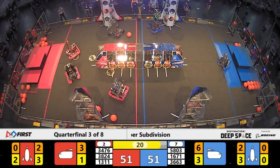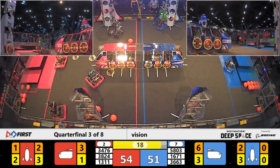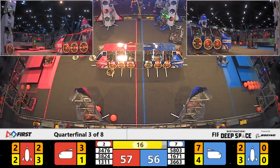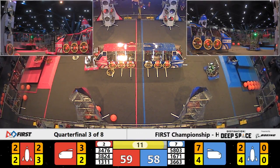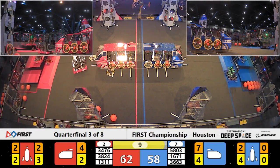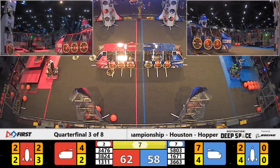With 22 seconds remaining, teams are starting to think about getting back onto their Habitat platforms. It will come down to the climbing in this match. More scoring on both sides — now only a 3.1-point difference. Code Orange is up to level 3 on the Red Alliance side, and on Blue, Apex Robotics is up to level 3 as well.